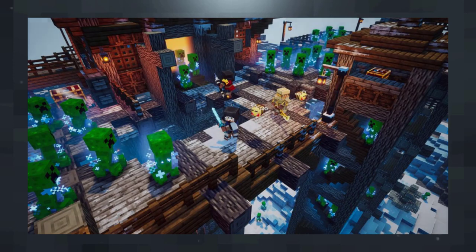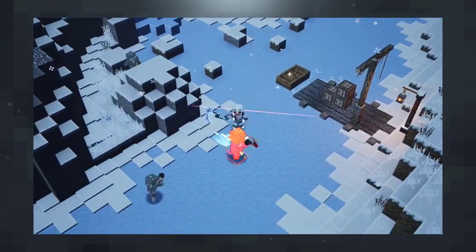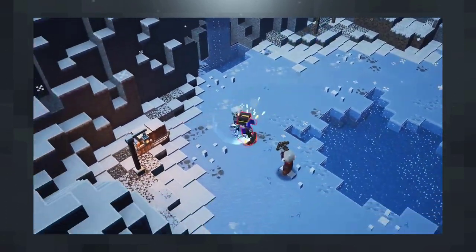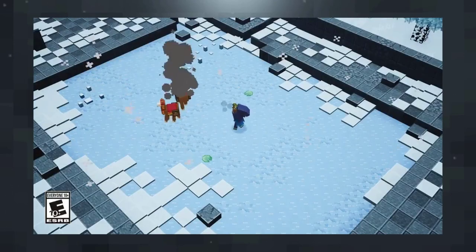Moving on to the short in-game clips: in the first clip they shared the new sliding mechanic. I'm really interested to see how this will affect the way you play these maps, as the interactions with slow and/or stun effects could be very interesting. I also think that maps including this feature will be terrible for speed farming though.